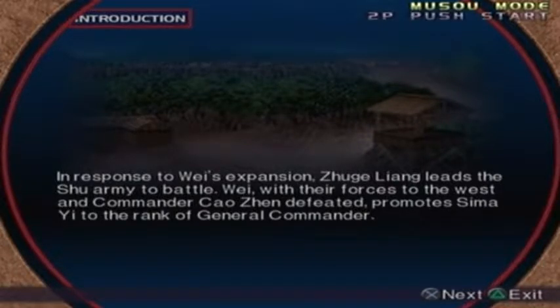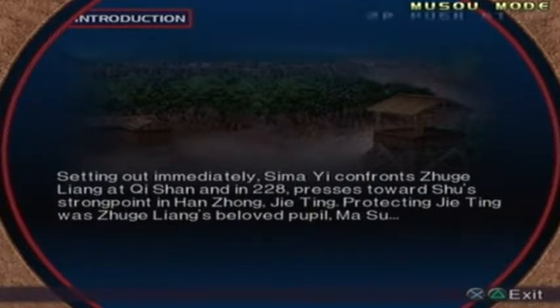With forces to the west and commander Cao Zhen defeated, Wei promotes Sima Yi to the rank of general commander. Setting out immediately, Sima Yi confronts Zhuge Liang at Qishan, and in 228 presses towards Shu's strongpoint in Hanzhong, Jai Ting. Protecting Jai Ting was Zhuge Liang's beloved pupil, Masu.